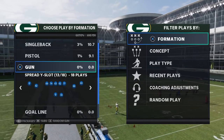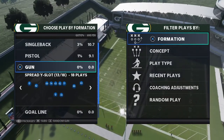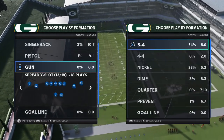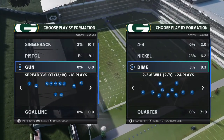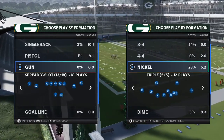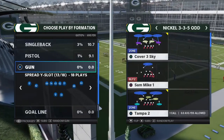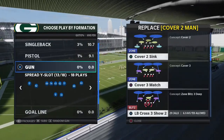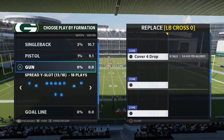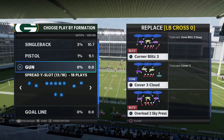I want to talk specifically about a concept that is good every single year in Madden. It doesn't matter what the defense does. We're going to talk about it as it applies from a nickel 335 odd formation. We're going to cover how to beat cover two man, how to beat cover four, how to beat Tampa two, and how to beat cover three cloud.